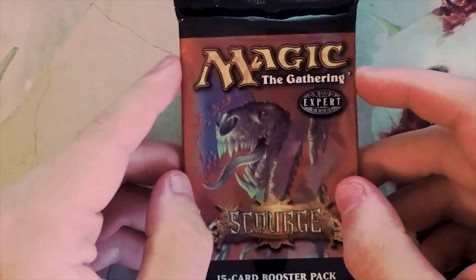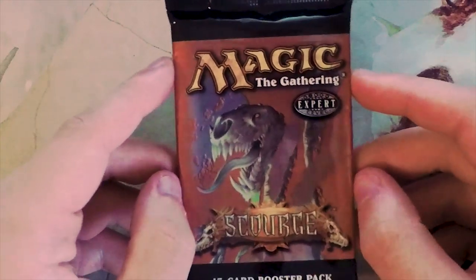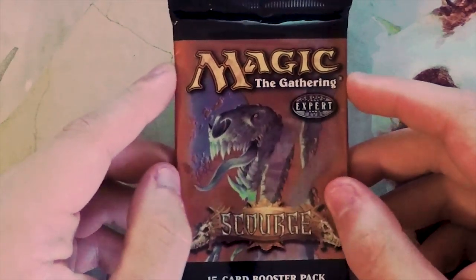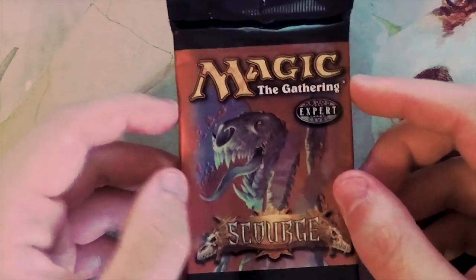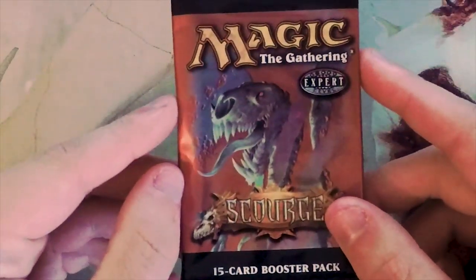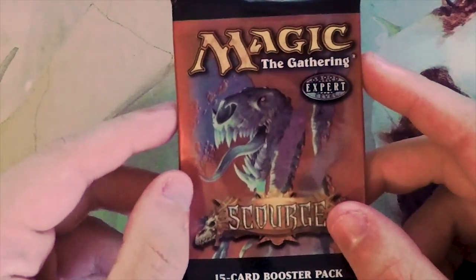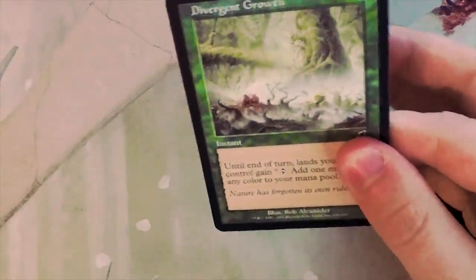Hello and welcome to the next Crack a Pack episode. Today we're opening up a pack of Scourge. There are a few interesting cards in this - Sliver Overlord is really interesting, a personal favorite card of mine, and Stifle is also in here. We are of course going to be looking at this from the standpoint of limited draft.